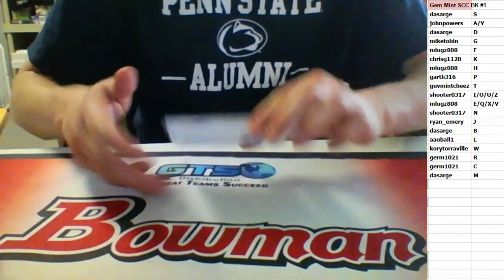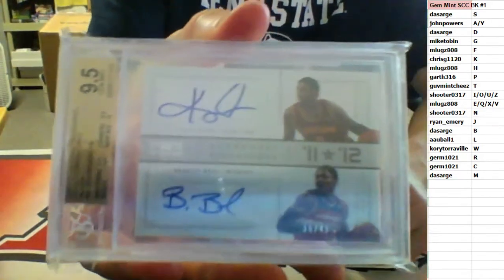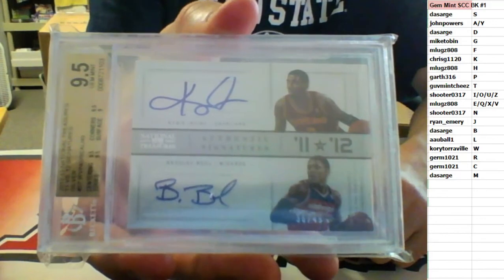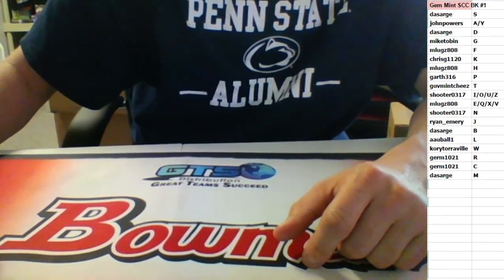That's a nice card right there — Kyrie Irving and Bradley Beal out of 49, BGS 9.5 from NT going to DA Sarge. Congratulations. I'm going to get that video up to YouTube and get number two going right now.